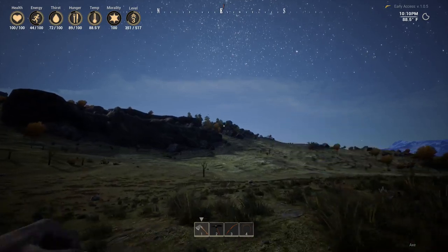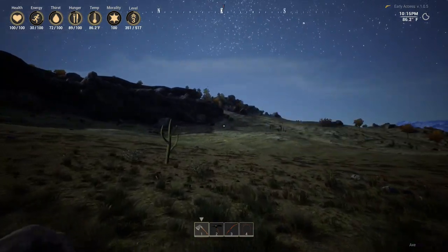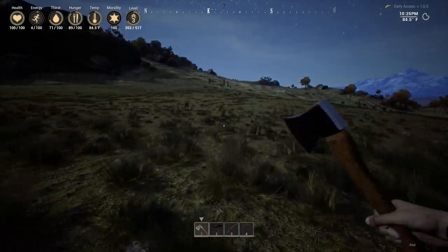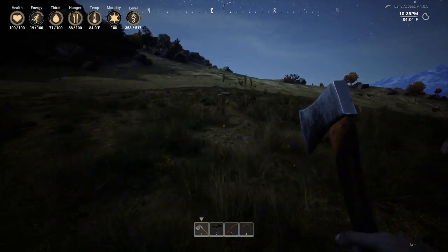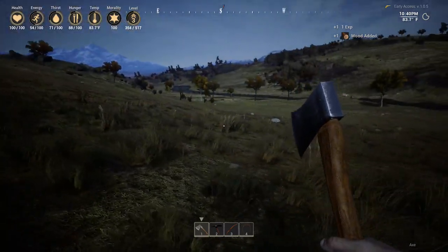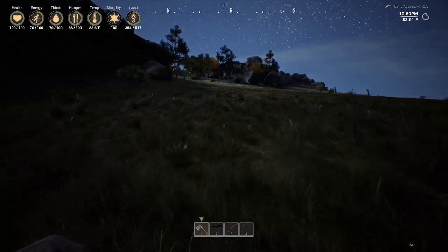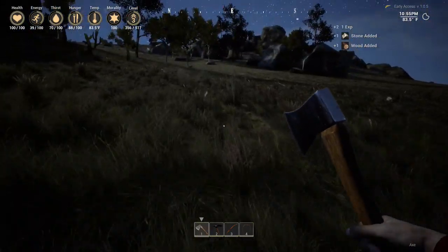We're gonna run over here and see if that horse is still here. It could be one of those we can get easily, then it'll be stuck and glitched out — we'll see what happens. I've gotten a horse one time before, and the first time I got it, it was bugged. I could hold down shift and run, and its run was not even a trot. Early access — you're going to have special circumstances to deal with.